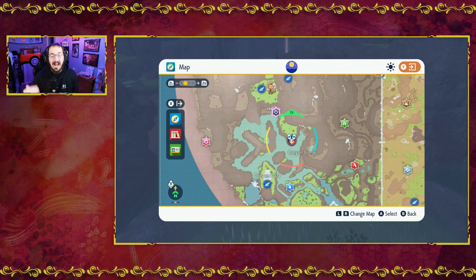Welcome everybody, we have another evolution video. Slipshock's been waiting for this one because we're going to go and catch a Litten and evolve it into Incineroar.